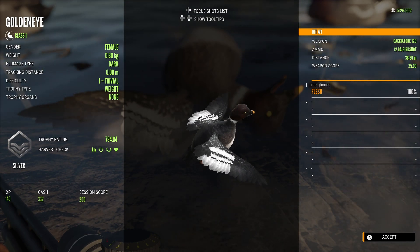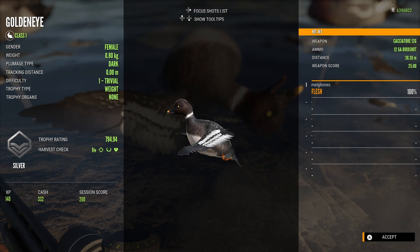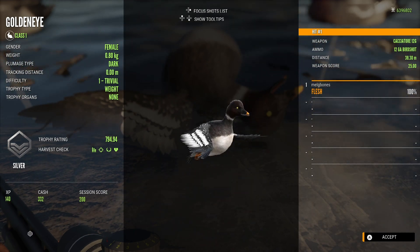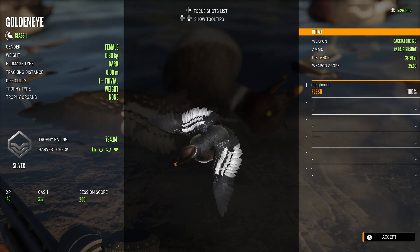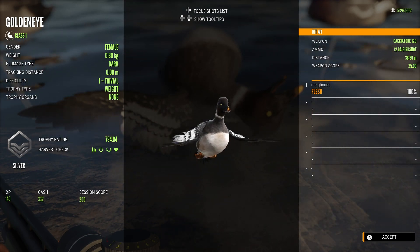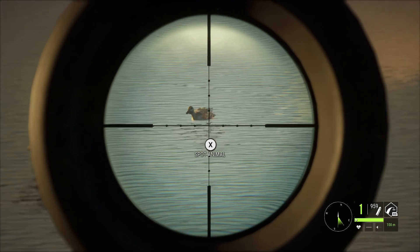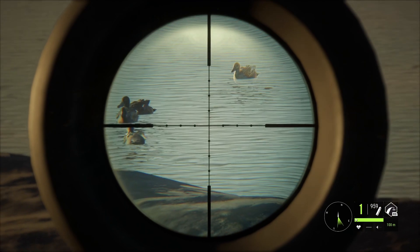This clip is actually from my single player, and here we have a dark female golden eye — a rare plumage type — that I didn't even see before I took that shot. I'm going to tax that and send it to the trophy lodge as it's actually bigger than the one I already had. I really like the way the dark female golden eye looks, with that little orange tip on the beak. That's actually how you identify them: if you see a female in a group of golden eye that looks darker than the rest and has an orange-tipped beak, it is a dark and it is actually a rare.